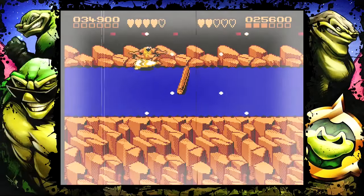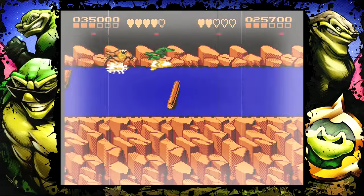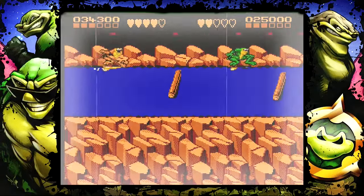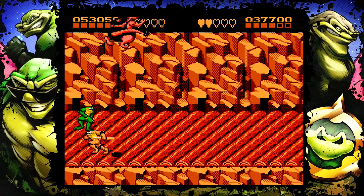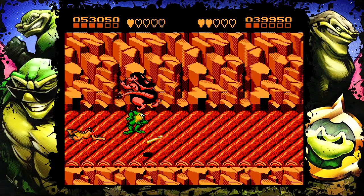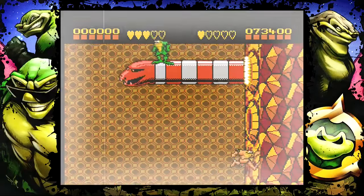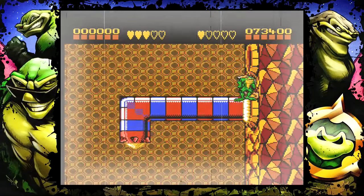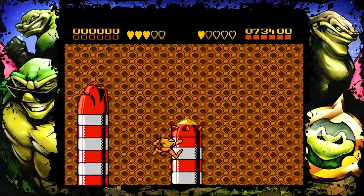If kids beat Battletoads back in the day, hats off to you — that game is crazy difficult. Battletoads is actually harder with a second player: a lot of friendly fire, and both of you are trying to do precision jumps. On the snake stage, if both of you fall off together you just hit the ground, but if one person falls off the screen they die. It literally kills you for not staying with the other person.